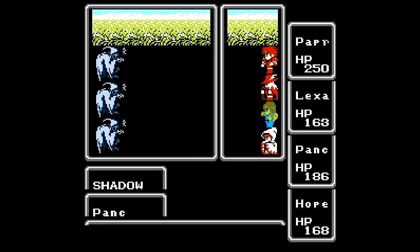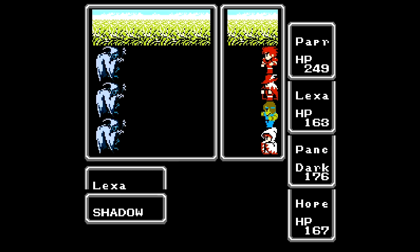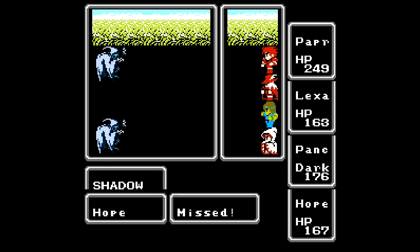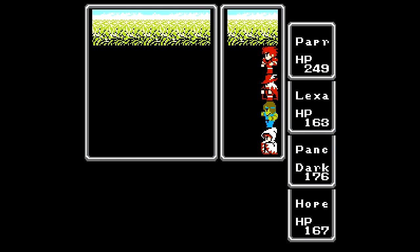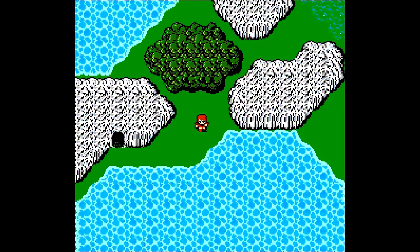We have another new enemy - the Shadow, which can cause darkness on your characters. Bugged in this game so you don't have to worry about it. These are actually really weak - if you want to use one Harm spell, it should be enough to take them out. Or if you just use your normal attacks, I wouldn't be too worried about them. 50 damage and it's dead. Probably not even worth using a Harm spell - peanuts in terms of experience.